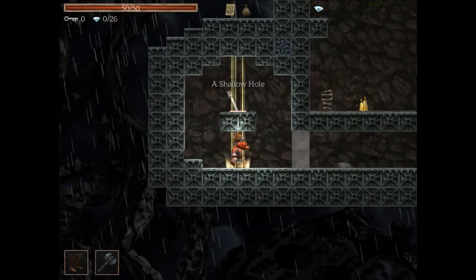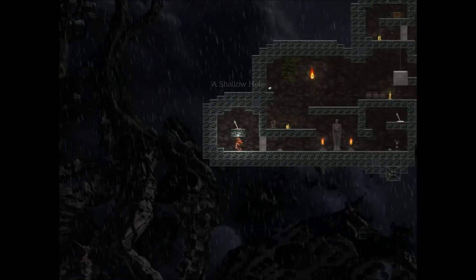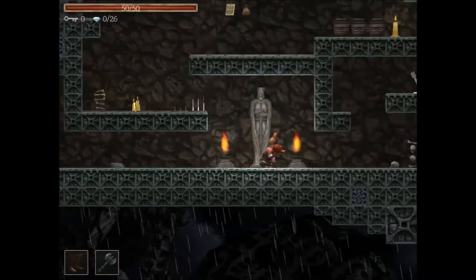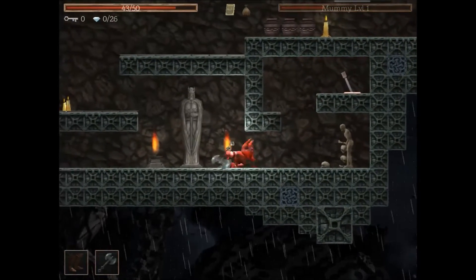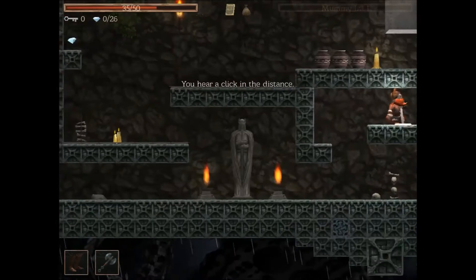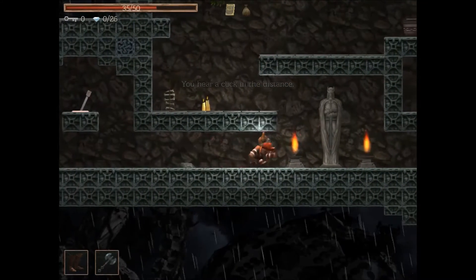Holding upward for one second temporarily zooms out your view, which is a nice feature. We're locked into a room so we'll hit this lever to get out and fight the enemy here. Throwing the axe is not good in cramped quarters because it just hits the ceiling.